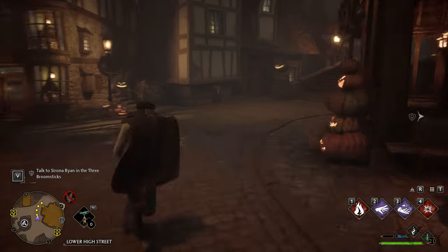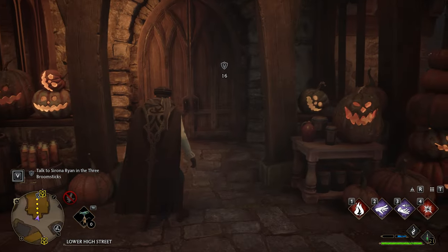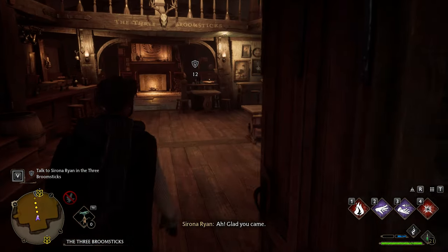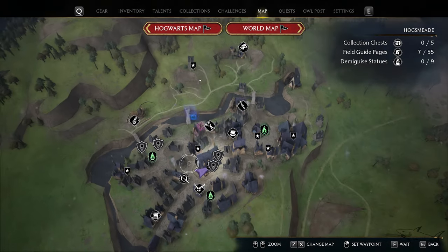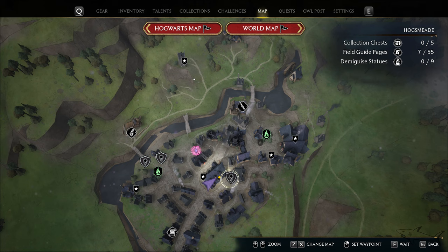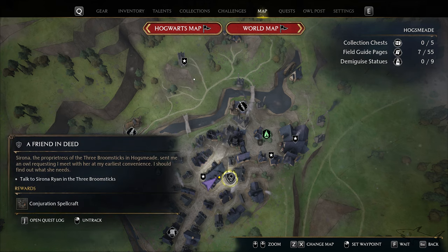Hello everyone and welcome to a new Hogwarts Legacy video. Today I'm going to show how we can complete another side quest. We need to go to the Hogsmeade village right over here, and then we have to start this — 'A Friend Indeed' — that is the name of the side quest.